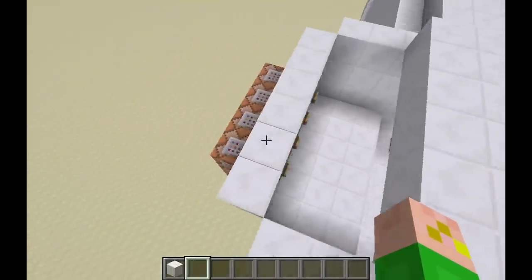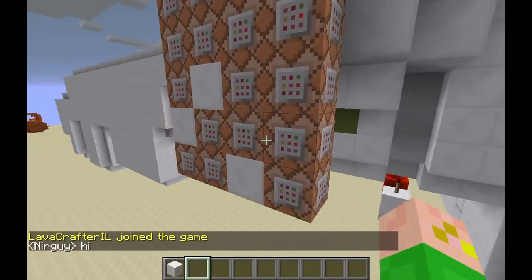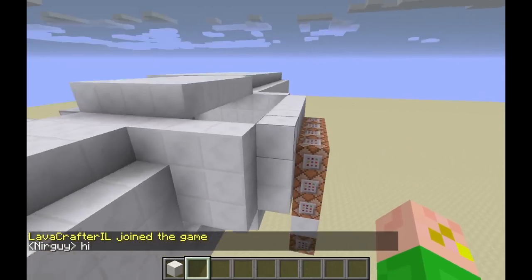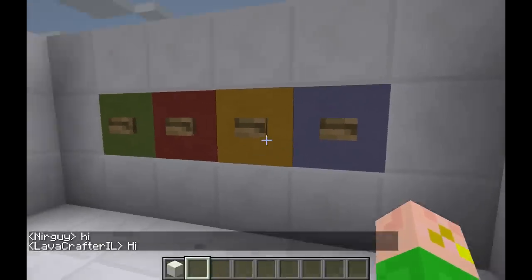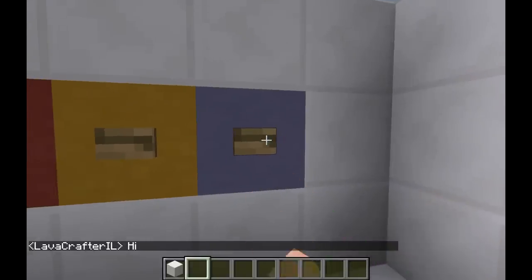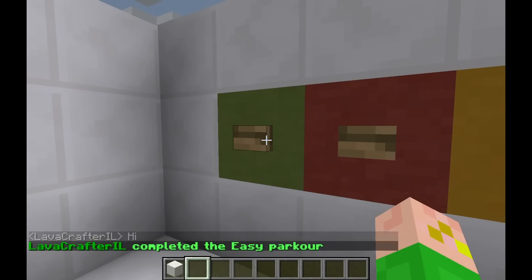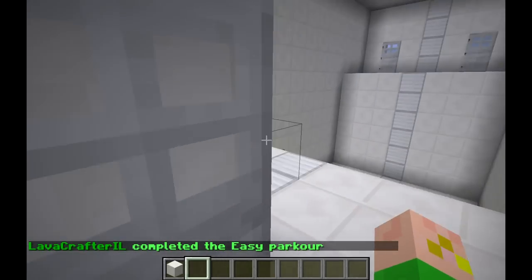A lot of them you will see use a lot of actual redstone, but this one uses just these command blocks and literally nothing else. You don't have to add any scoreboards or anything like that. So I'm just going to go ahead and input the code, which is yellow and then blue and then red and then green, and then ta-da, the door opens.